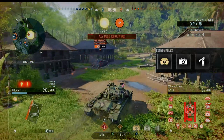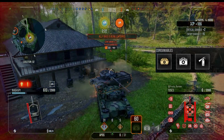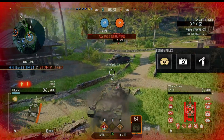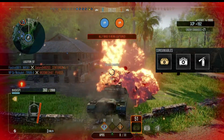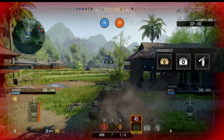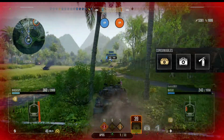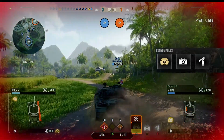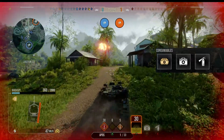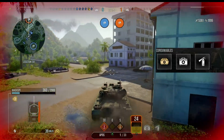Consumables on my tanks tend to be somewhat dynamic - you may have noticed in previous videos that I'll have different consumables in different game clips. For the most part though, you'll typically see the standard loadout: the premium repair kit, the standard med kit, and in this instance the standard fire extinguisher. With the fire chance being so high on this tank, a fire extinguisher is really a must - possibly even a premium one - but for now I've just stuck with the standard fire extinguisher.